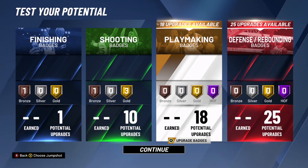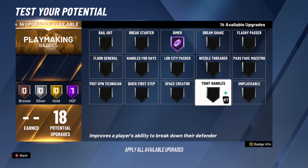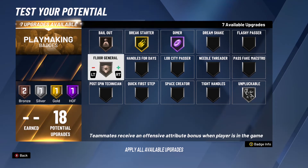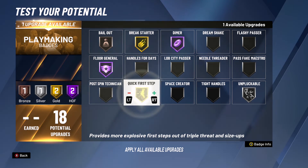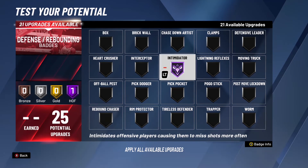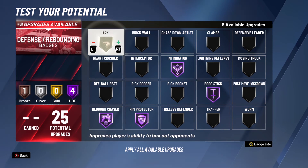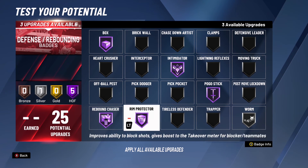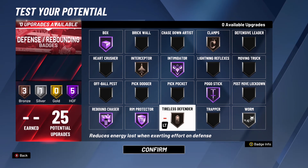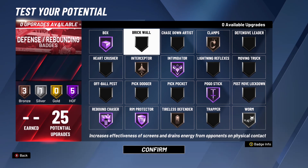For playmaking, go Hall of Fame. Look at all the Hall of Fames you can get — it's crazy. I like Pluckable too, just to have it since people like to rip. Get Bail Out, Break Starter on Gold. You can even get Floor General Hall of Fame — now you're really helping your teammates. And Quick First Step Hall of Fame — it's the best playmaking badge in the game. For defending, go Intimidator Hall of Fame, Pogo Stick Hall of Fame, Rim Protector Hall of Fame, Rebound Chaser Hall of Fame, Box Hall of Fame, Worm Silver, Interceptor Bronze, Clamps Bronze, and Tireless Defender Bronze. You can mix these around to get Brick Wall, but a lot of the PGs I play with don't like screens — they like to just ISO.